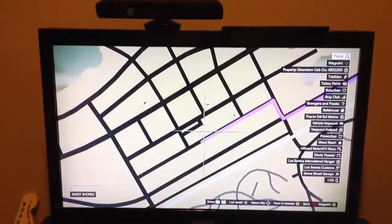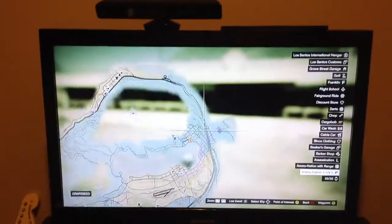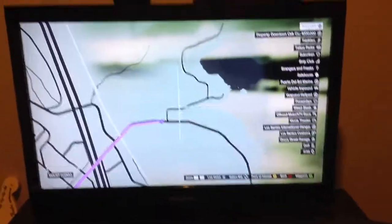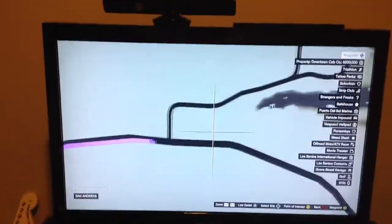The location for the old time tractor is out here where our waypoint is set. This is not the exact location — we will be driving and then we will show you the exact location. There is a lighthouse right out here also, so let's get there.